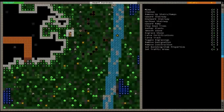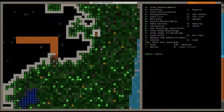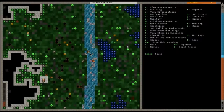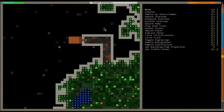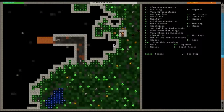Hit Escape and all of these dwarves are going to go to work. It says it's paused up here so we're going to hit Space again. You can see these dwarves are going to work mining this out. This dwarf up here is chopping down trees and this one is fishing — you can see he's already caught quite a bit.